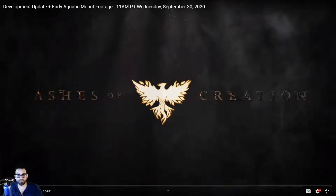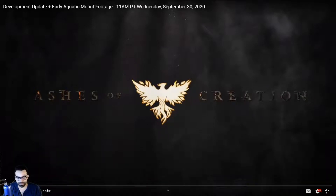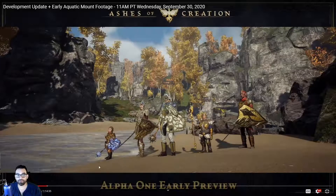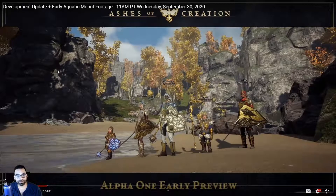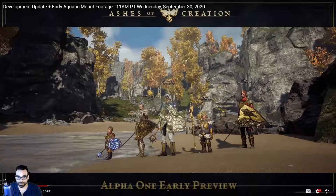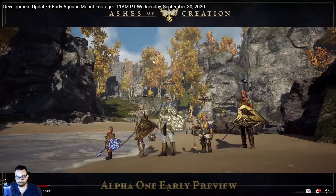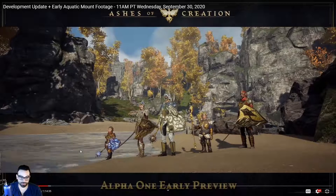Going into an in-depth discussion on Ashes of Creation — one of the things I really enjoyed was looking at the beautiful textures. The game itself looks very beautiful with beautiful backgrounds. You can see trees swaying in the background, with shadows swinging to show the trees moving back and forth. Of course you have the beautiful shadows as well as water reflections.